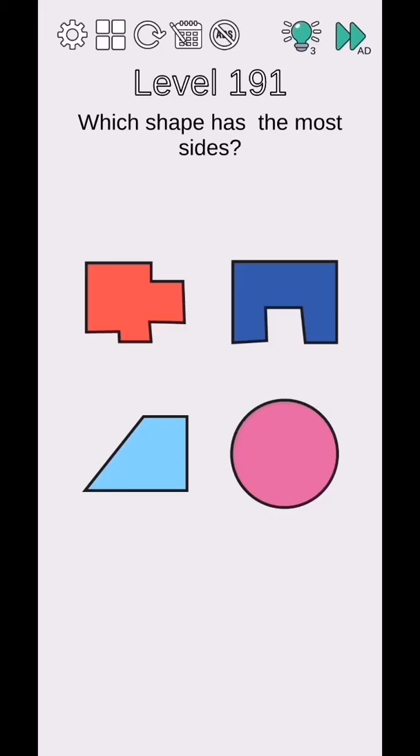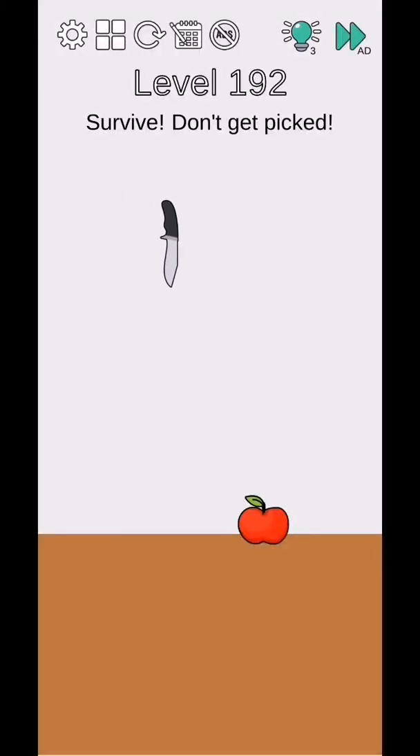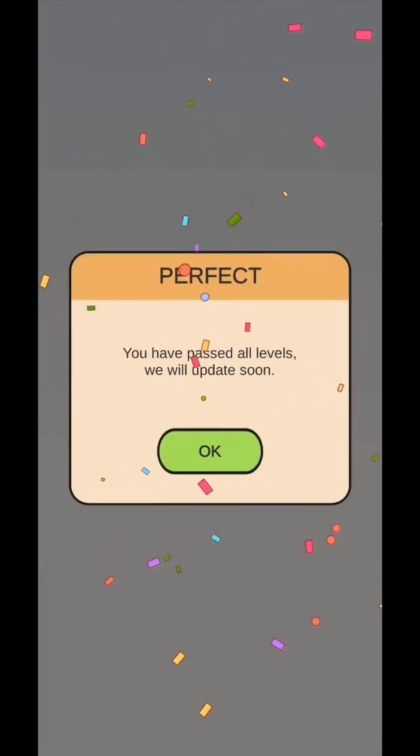Brain Challenge Think Outside level 191 to 192. Level 191 - which shape has the most sides? The answer is the circle, as it has infinite sides. Level 192 - survive and don't get picked, so just rotate and level complete. You have completed all levels - new updates coming soon.